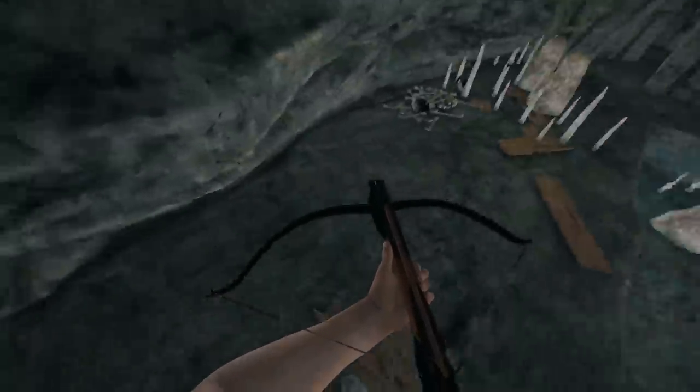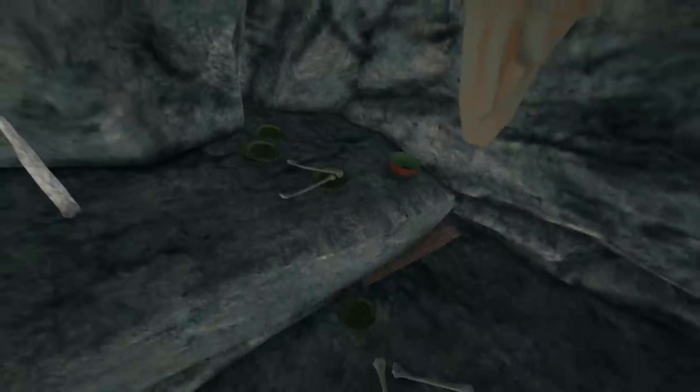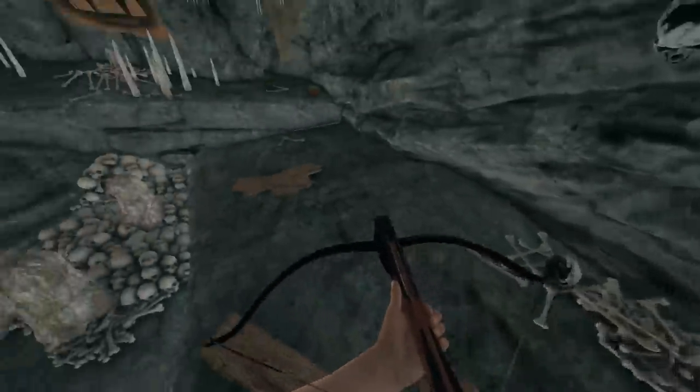Also around this cave, it's very important to note that right here is a blueprint — you'll want to pick that up if you don't already have it. Around the cave there are also a few bolts on the ground, so make sure you pick all of those up because the ammo is quite scarce.